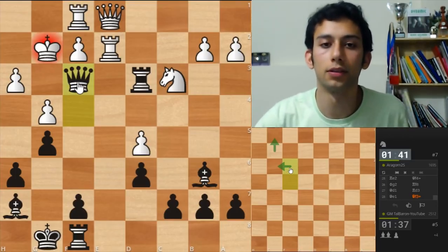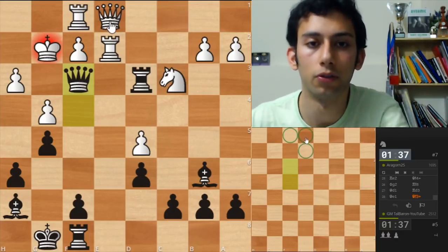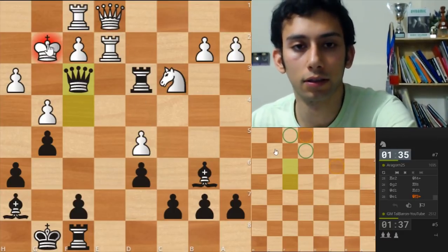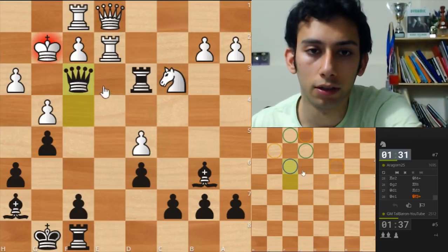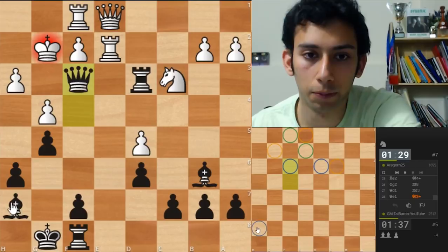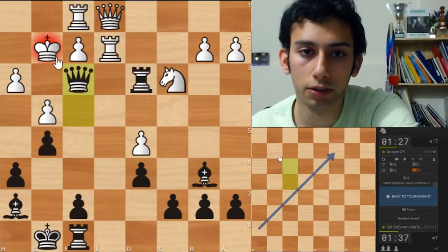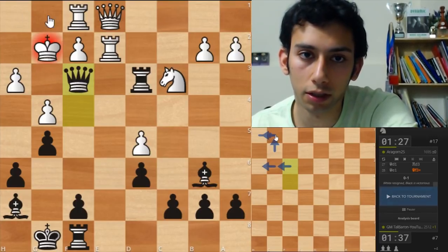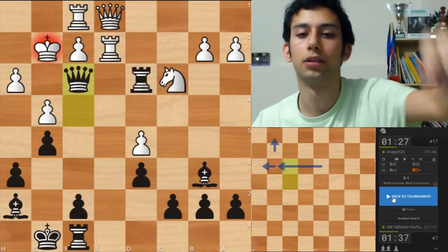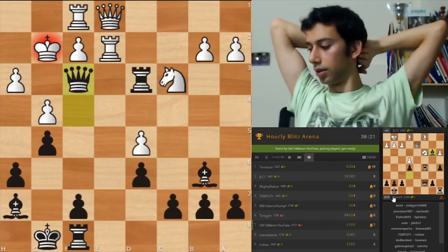I see all the pieces - I thought I would lose track with all the rooks and queen. Knight, king. Yeah, I think I mated it. This is my queen, this is my rook, my bishop, my bishop. And he resigned because now I deploy Kg1, Qg3 check, Kh1, Qh3 check, king, and rook to g3 mate. Yeah baby! Oh my god, this is insane!